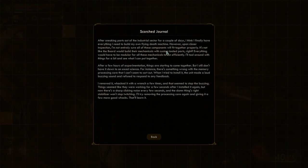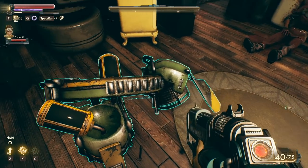Squirt's journal: 'After sneaking parts out of the industrial sector for a couple of days, I think I finally have everything I need to build my own flying death machine. However, upon closer inspection I'm not entirely sure all of these components will fit together properly. After a few hours of experimentation things are starting to come together. There's something wrong with the memory processing core — when I try to install it the unit made a loud buzzing sound. I removed it, whacked it with a wrench a few times, and that seemed to stop the buzzing. Now there's a sharp clicking noise and the right stabilizer won't stop twitching.' I wonder if this robot killed him.